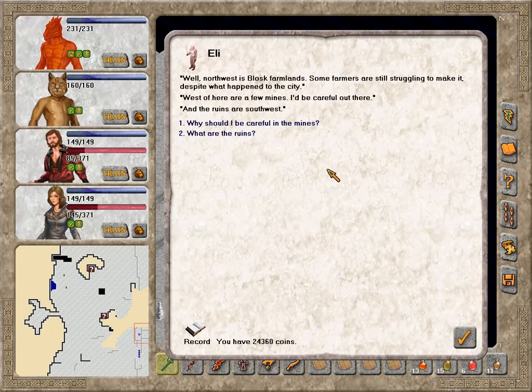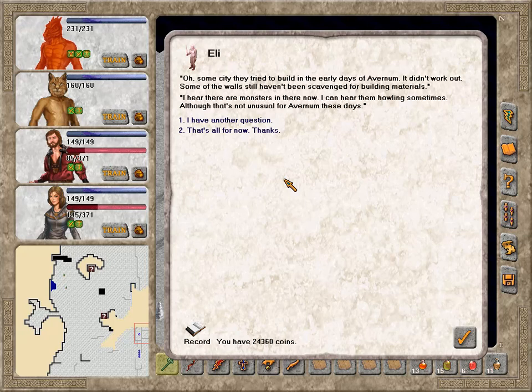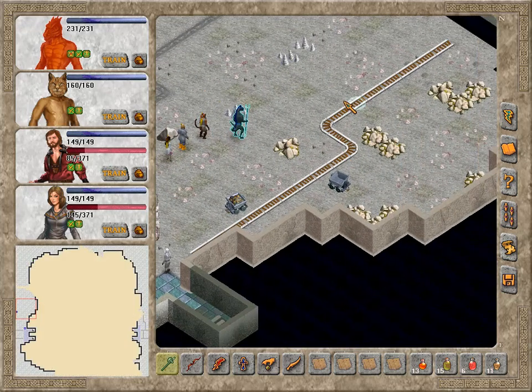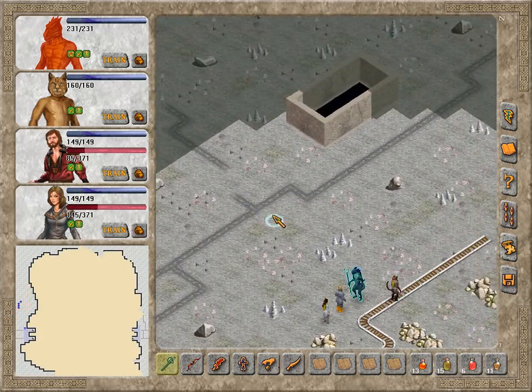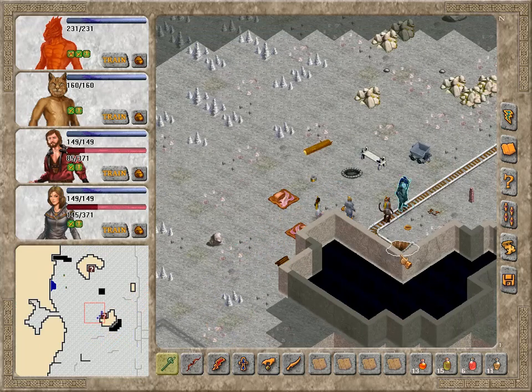The ruins are southwest — some city they tried to build in the early days of Avernum. It didn't work out. Some of the walls still haven't been scavenged for building materials, and there are monsters in there now — I can hear them howling sometimes, although that's not unusual for Avernum these days. Well, thanks — it's always nice to have a surprisingly pleasant encounter on the road. We've seen this side of Dharmon and there's nothing else here other than this mine.